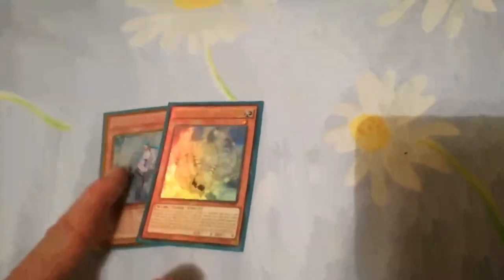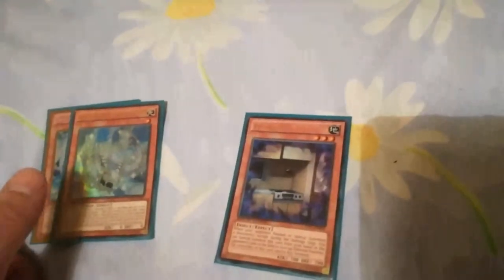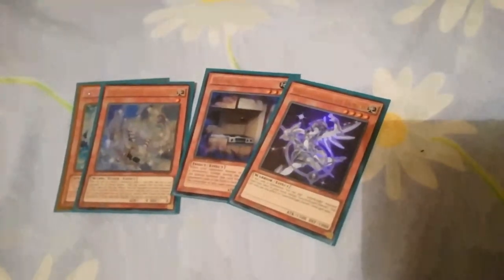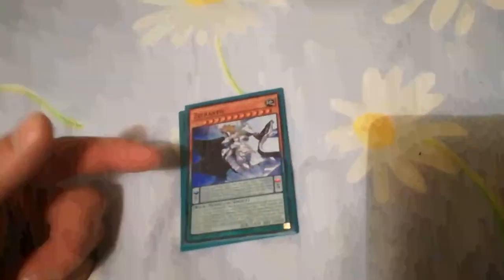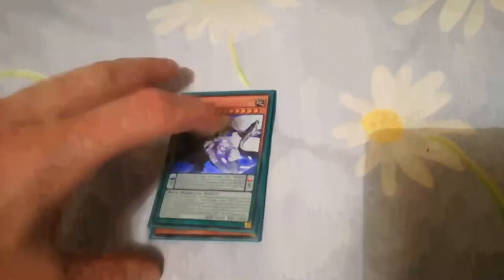For the side deck, we run one Vela — just because I like the extra negation and it's a level 1 tuner. One extra Chi Wen, because you are running Yang Zings. Flying C, basically for Zoodiacs. Extra Dinab, just because if someone's running something that negates Spells and Traps, I'd rather have some extra Tuners to get around it. Zephyrath, just in case they're screwing with the deck — his effect is only once per turn, which is really sad, but if you get this and Luster out, it's a really good turn one.